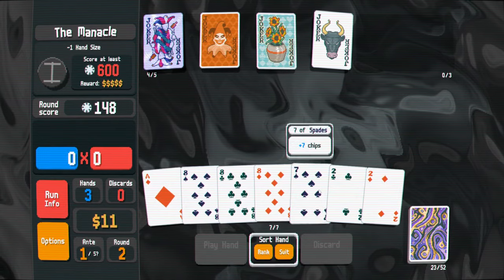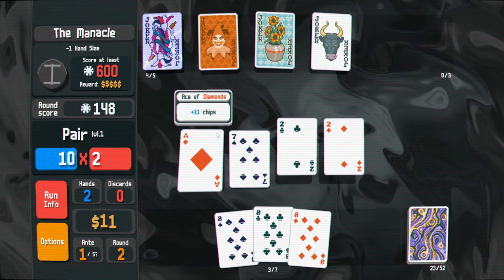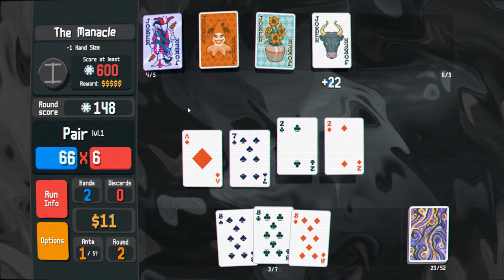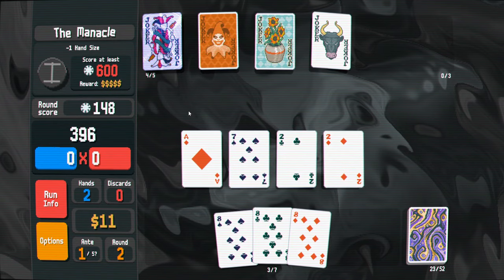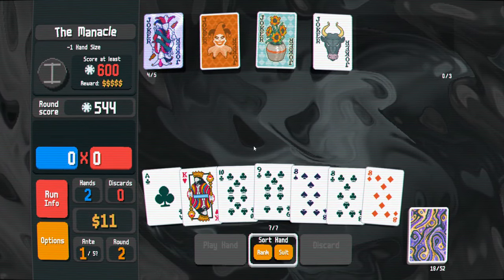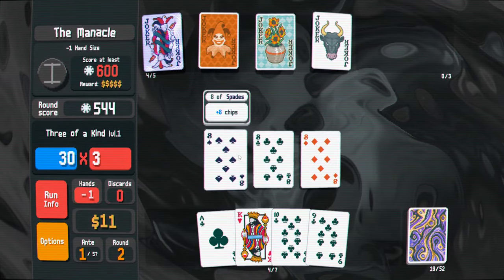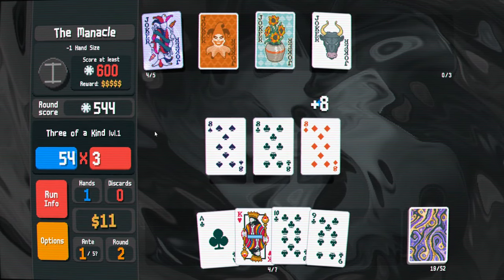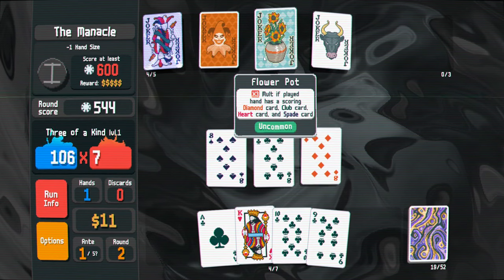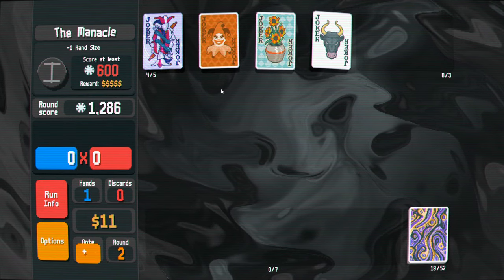Come on, give me an eight of hearts. Gosh dang it. It doesn't look like I'm getting an eight of hearts, so whatever. We'll just play the three of a kind. I really wanted to play the four of a kind and get the flower pot to trigger, but whatever.